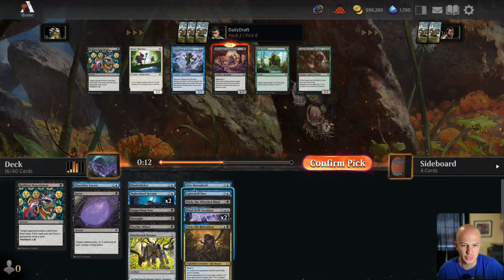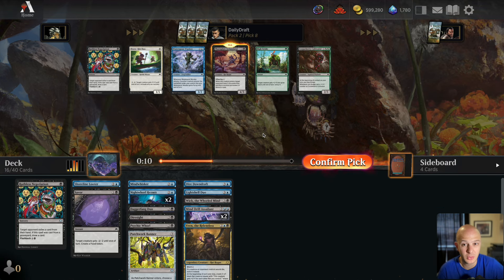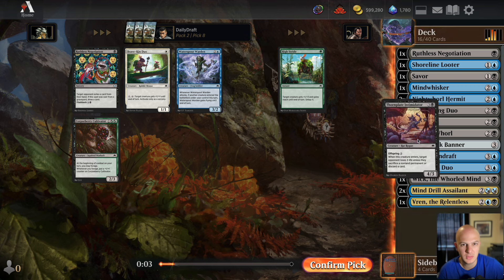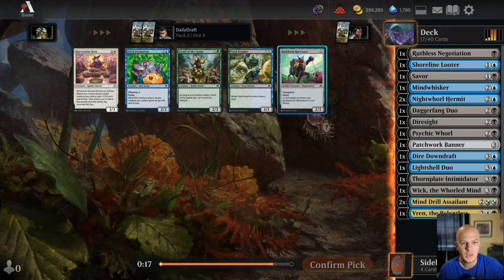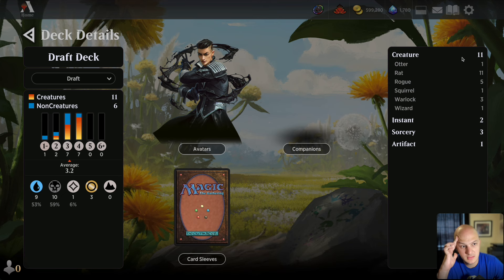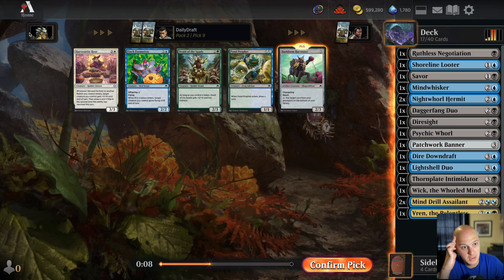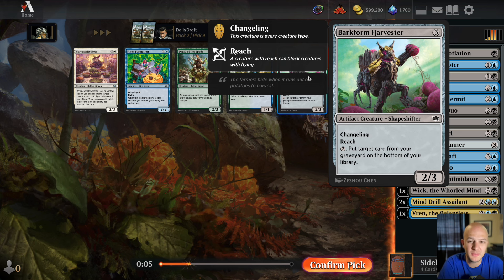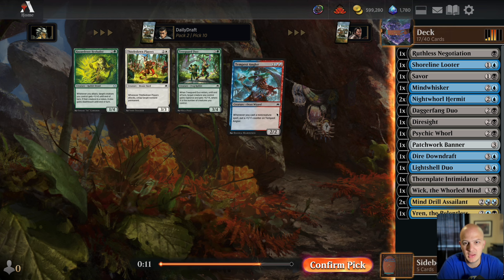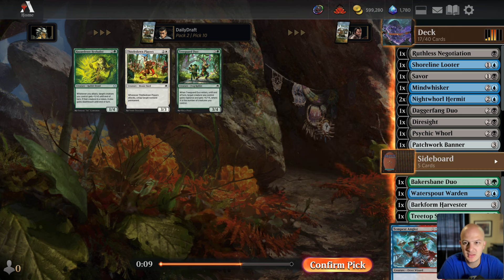Another Ruthless Negotiation — don't think I need it. Thornplate Intimidator is fine, but our curve isn't great right now — we have a lot of fours. I don't even know if I'll play it, and I don't really want to play another Ruthless Negotiation. The harvester did wheel but I don't think I need it — we've got 11 rats already, although with the amount of self-mill we could end up with, maybe it'll be important to avoid milling ourselves.